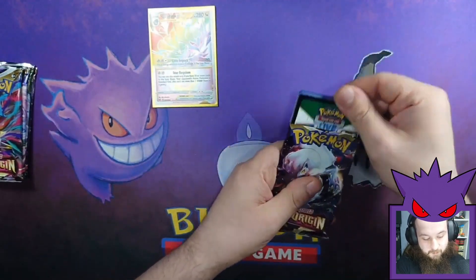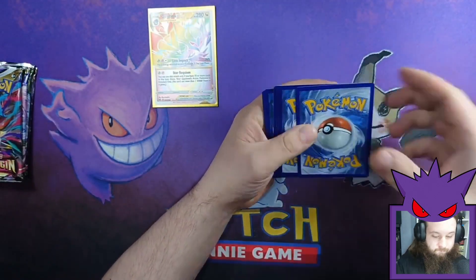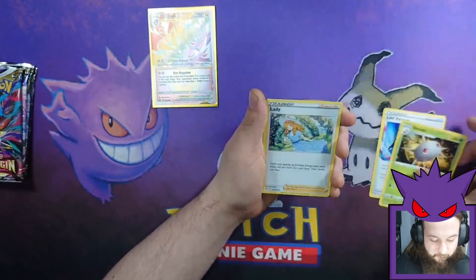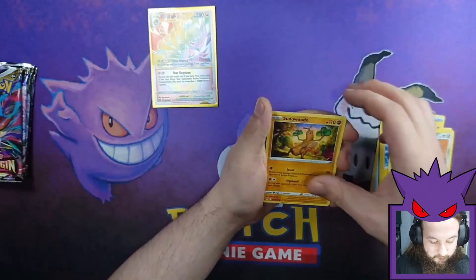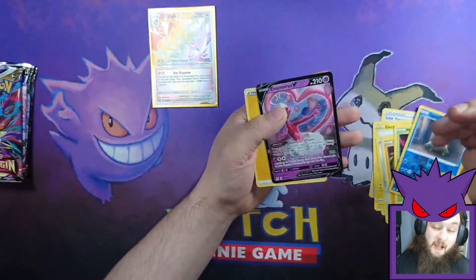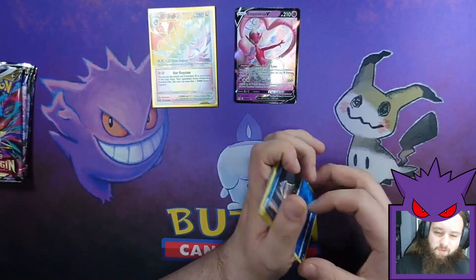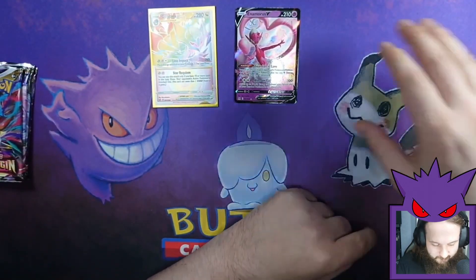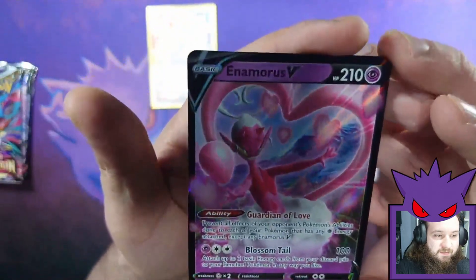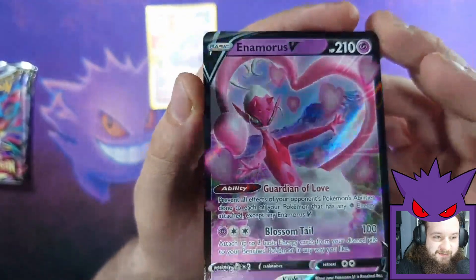That went from looking poor to being pretty high. There's your code. Three to the front. Lost Vacuum, Silken, Blady, Electric, Bronzor, Pseudowiddle, Bantum, Gligar, Snover, and an Anamorous V. What do you all think of that Pokemon? It's related to Thunderous and that lot, but it certainly has a design choice.